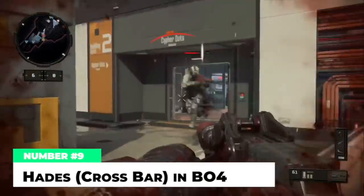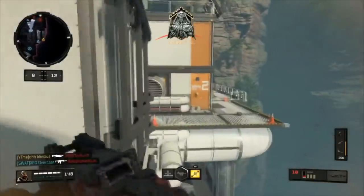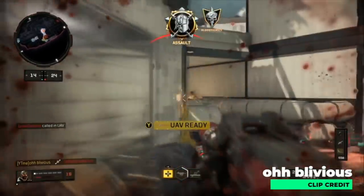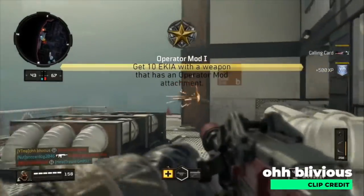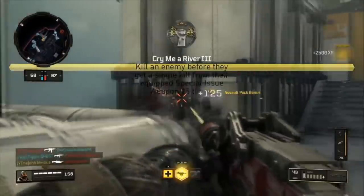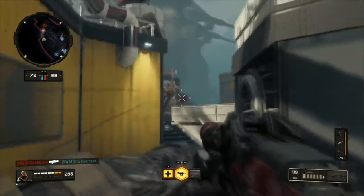At number nine, the Hades Crossbar in Black Ops 4. By default, the Hades LMG is a pretty good weapon in BO4, but it's certainly not a top-tier choice — that is until you get the Crossbar operator mod. This attachment makes the weapon hip-fire only, but greatly tightens the spread and gives you increased mobility, allowing you to run around the map like Rambo. The Hades has a default magazine of 65 rounds, upgradable to 84 with hybrid mags. With the Crossbar operator mod, it becomes one of the best LMGs in CoD history. Are you a fan of operator mods, or are you hoping they go away in Modern Warfare?